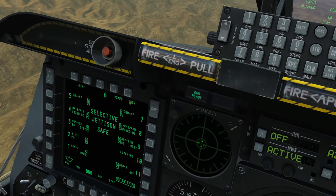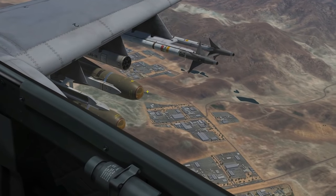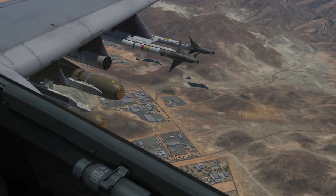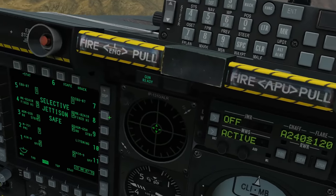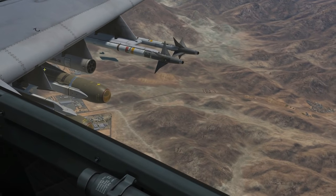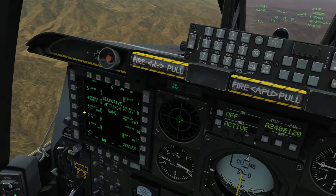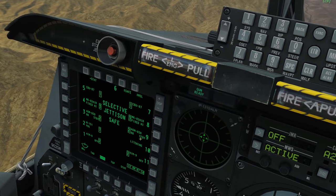We also have the method in which we're going to drop. Are we going to drop the store direct from the pylon? Are we going to drop the rack? For instance, these AGMs are mounted to this rack — we can drop that rack and the stores drop with it. Or do we want to fire a missile? In that case, if we wanted to fire these AGMs, we could fire them off one by one unfused.